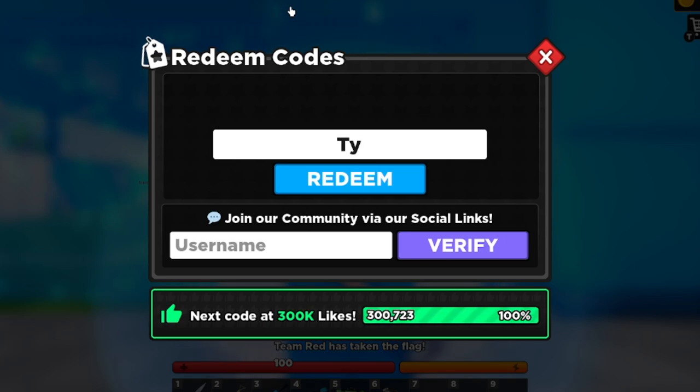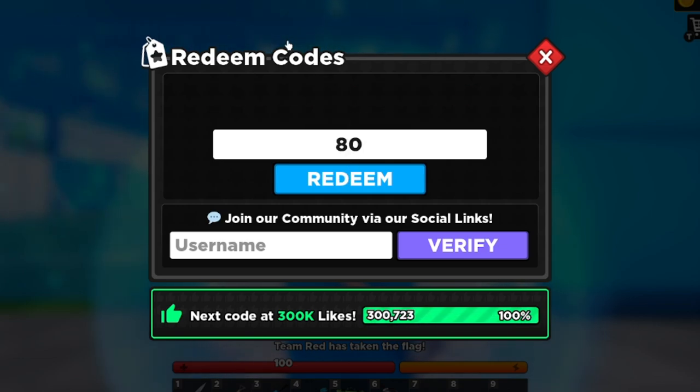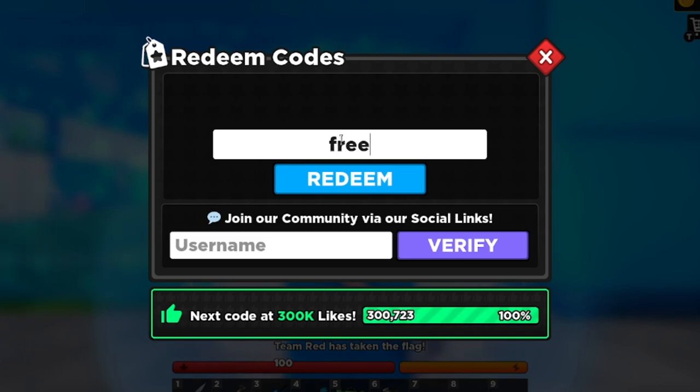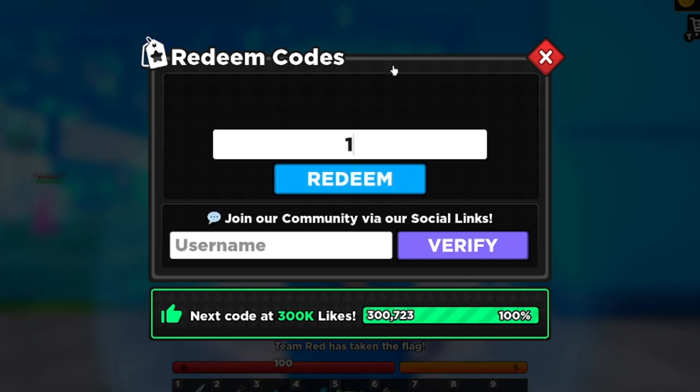The next code is 'TY4200K' for 200K likes — that does not work anymore. Let's see if '80KCANDY' works — nope, that doesn't work. 'CANDY4U' — something went wrong, doesn't work. 'FREEMP5' — F-R-E-E-M-P-5 — let's see if that works, and it doesn't work either. Free MP5 is expired.